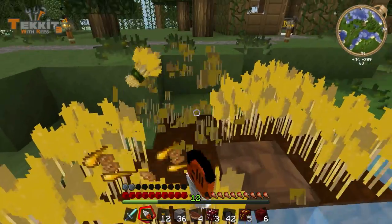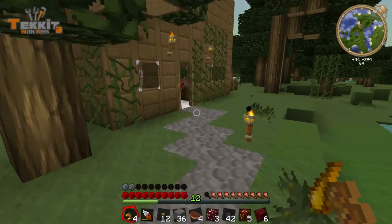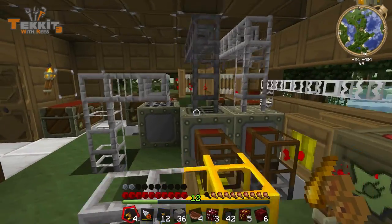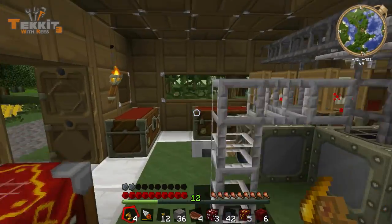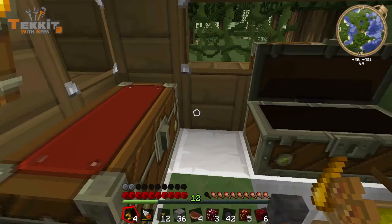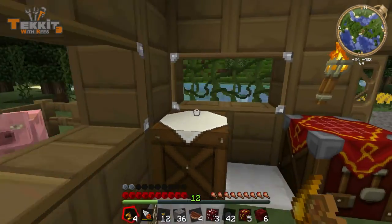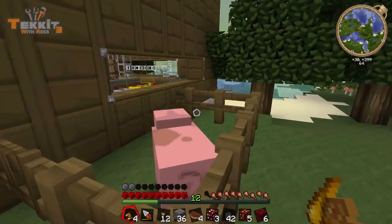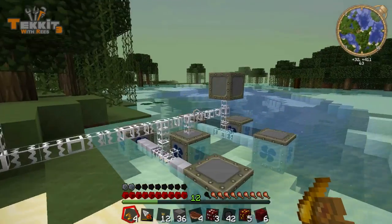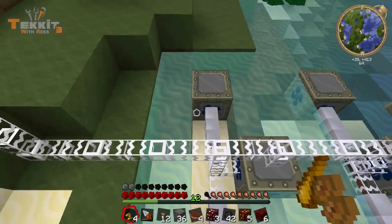Let's go look at his house and see what he's been up to. Oh my gosh, what the heck am I looking at? It's such a little house and he's got so much going on — look at all this stuff. He must have found a volcano. Look at this — he's got glass fiber cables! There's a pig — I sold him that pig. He came over the other day and gave me a diamond for a pig, and now look at it, it's all alone. I gave him two pigs.